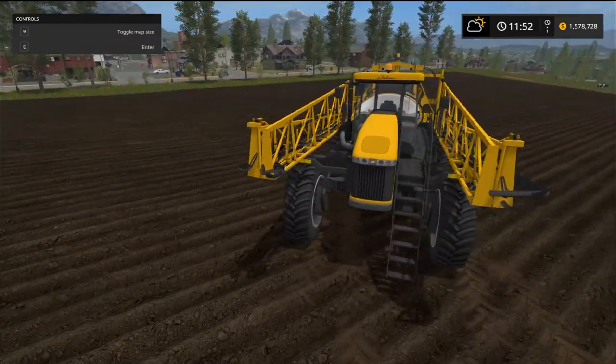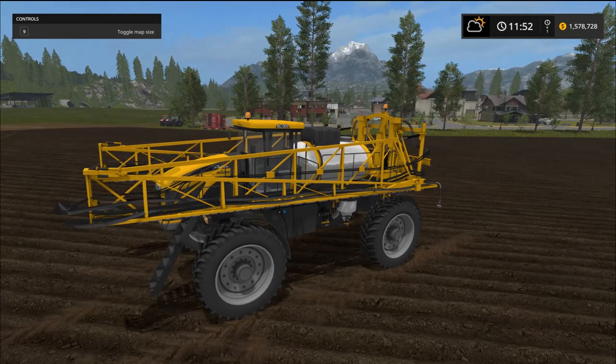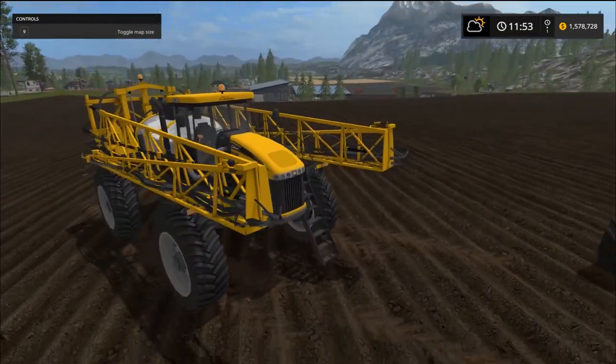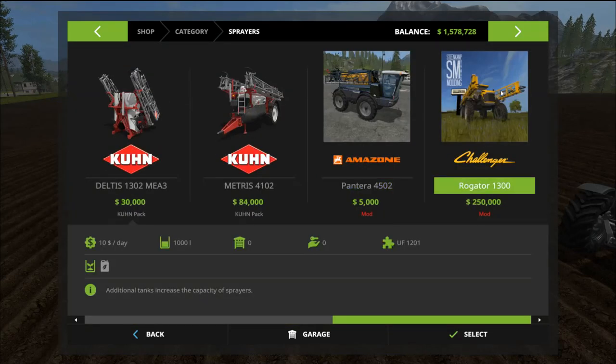Look at the size of this beast — really, really nice. This is the Challenger Rogator 1300 version 1. The file size is 17 megabytes, power is 294 kilowatts with 400 horsepower, price is $250,000 with a $790-a-day maintenance fee. Max speed is 50 kilometers an hour, work speed is 28 kilometers an hour, capacity is 5,000 liters, and the work width is 36 meters, so it can definitely cover a lot of ground.